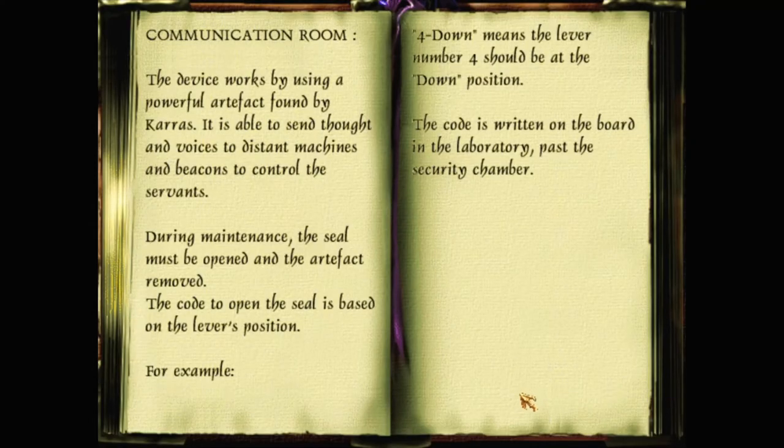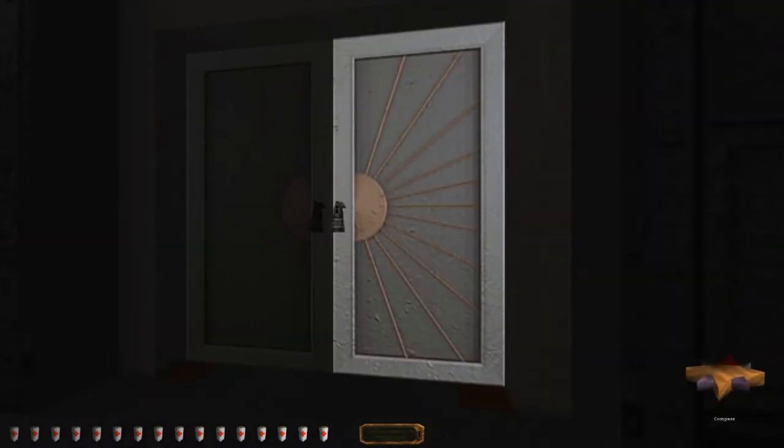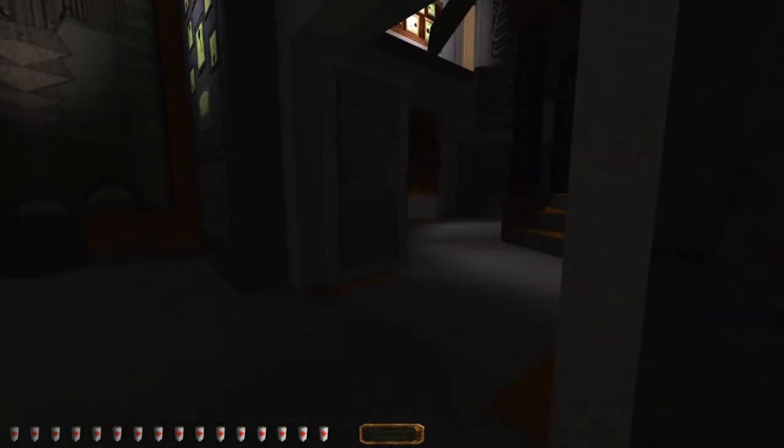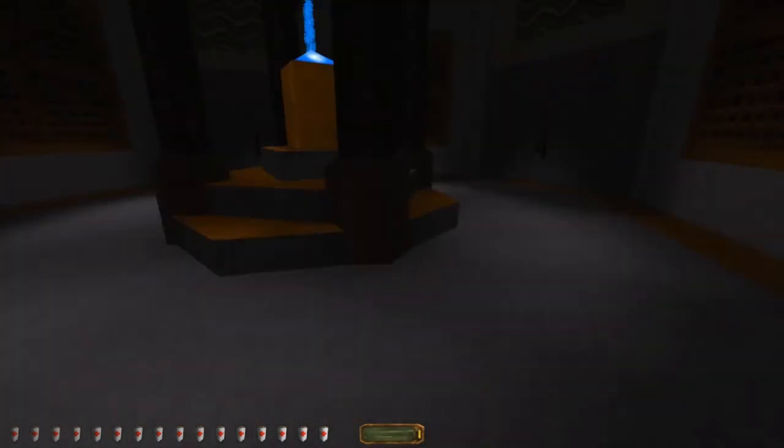Communication room. The device works by using a powerful artifact found by Karras — it is able to send thoughts and voices to distant machines and beacons to control the servants. During maintenance, the seal must be opened and the artifact removed. The code to open the seal is based on the levers' position — for example, '4 down' means lever number 4 should be at the down position. The code is written on the board in the laboratory, past the security chamber. So if we wanted to steal the artifact — which is one of the expert objectives — that's how we would do it. This is the device, with 4 levers.